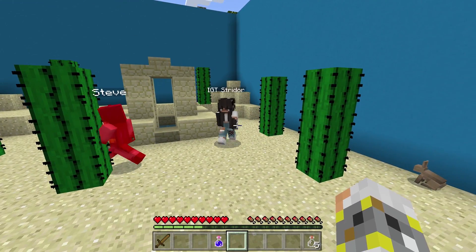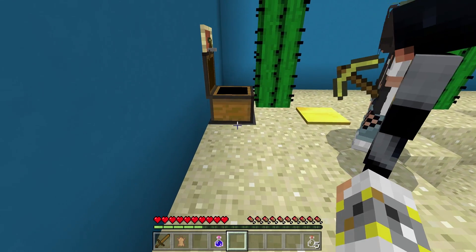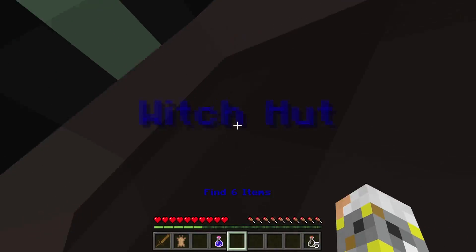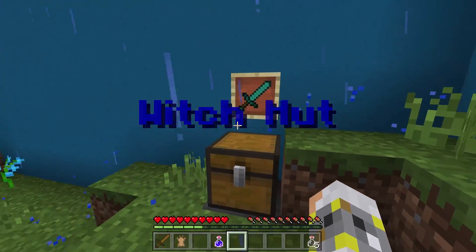Mommy, did you dump yours in? No. Go dump it in the chest — right-click on the chest and then click and drag it in. It's three... I think that's four. Yes, we did it! Okay, I like this one.